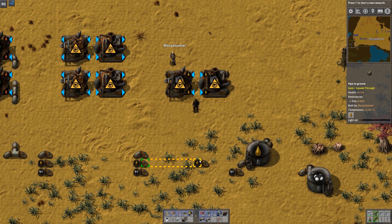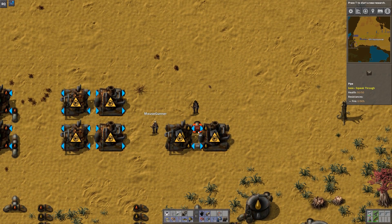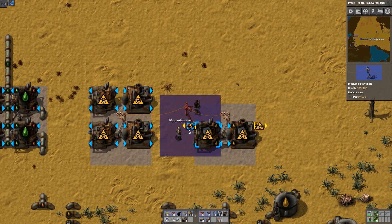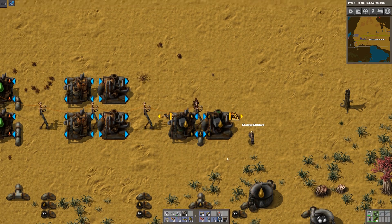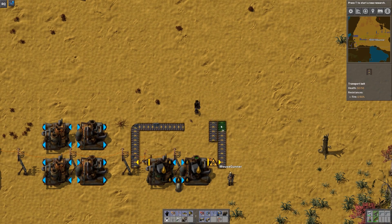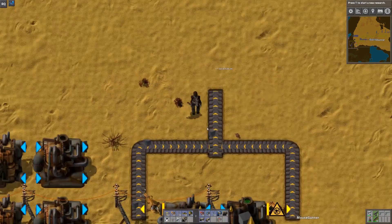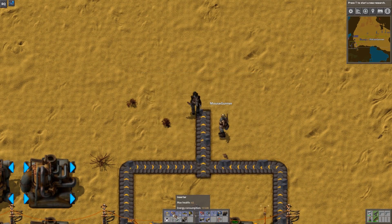We'll go ahead and connect this one up. There's no fluid output because solid fuel is a solid object, so you actually need to output it with an inserter. Give it a little power and give it oil — now this one's working. These will produce these little gray blocks, which are the solid fuel.